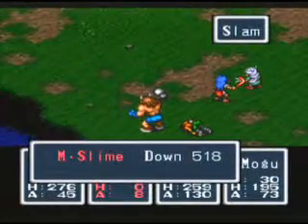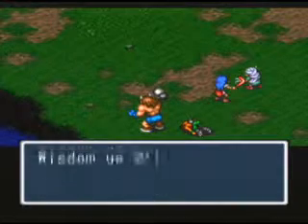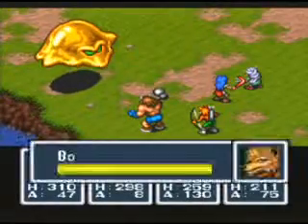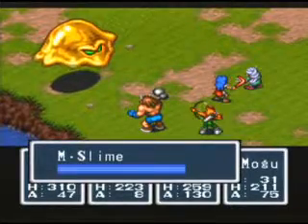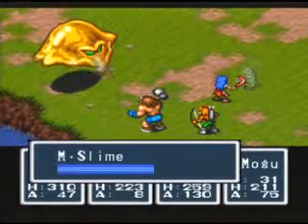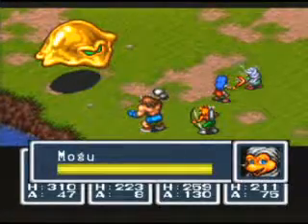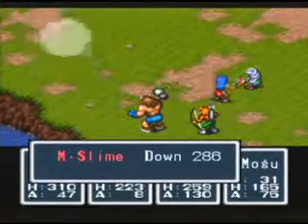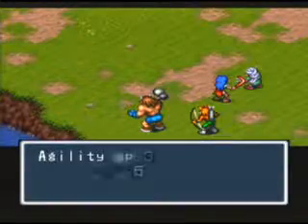Oh no, Bo died. Ox has hit level 29, though. And Mogu hit level 31. Yes, Nina is 37.